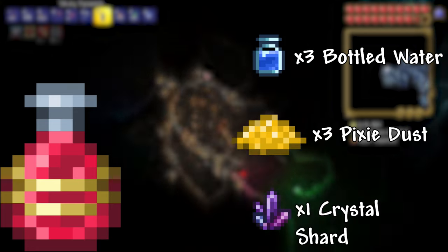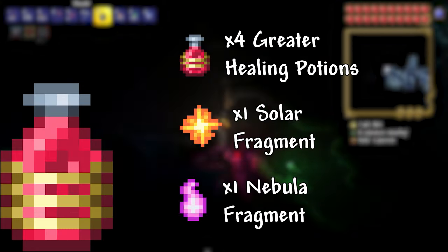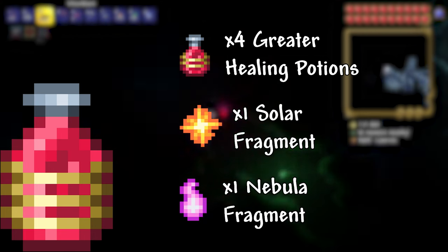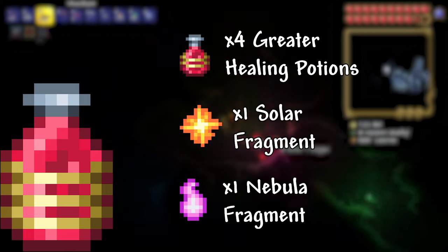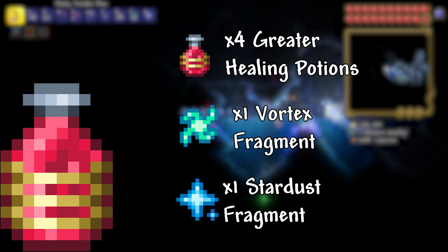Greater Healing Potion: 3 Bottled Water, 3 Pixie Dust, 1 Crystal Shard. Heals 150 Health. Super Healing Potion: 4 Greater Healing Potions, 1 Nebula Fragment, 1 Solar Fragment, 1 Stardust Fragment, 1 Vortex Fragment. Heals 200 Health.